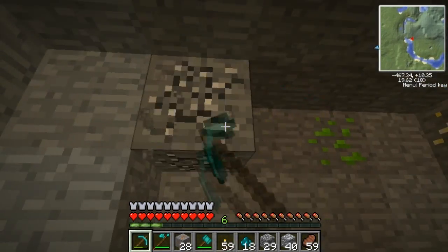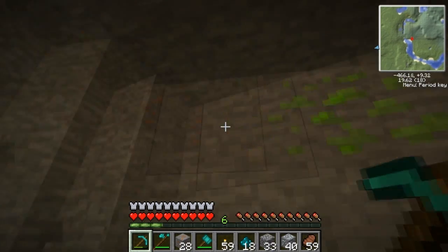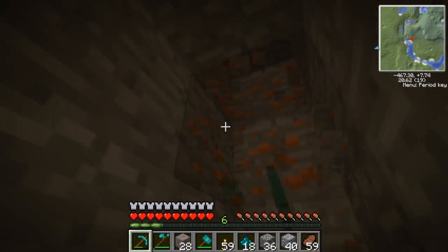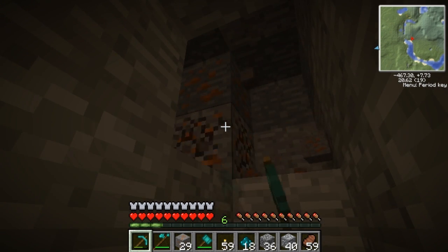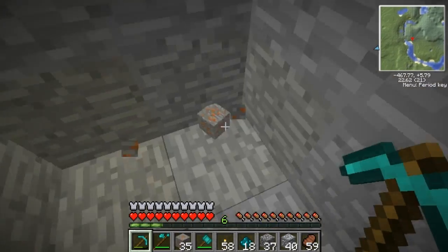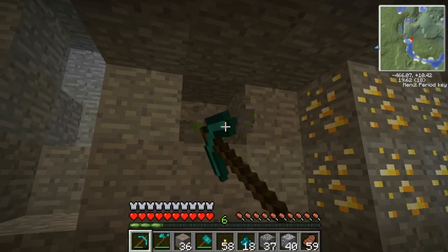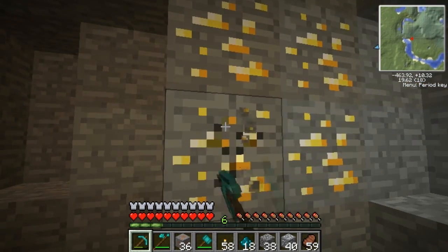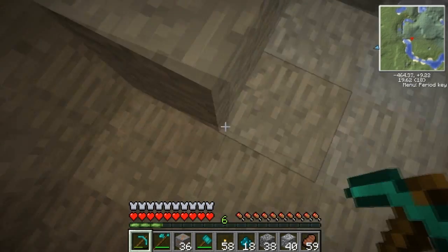Copper seems to be a bit more like coal in that it's more of a surface ore, I believe. Obviously you can still find it down here, the same way you can find coal all the way down to the ground. Extra uranium. Is that gold? I'm pretty sure it's gold — I'll just take some anyway. I think I'll throw it away if it is.